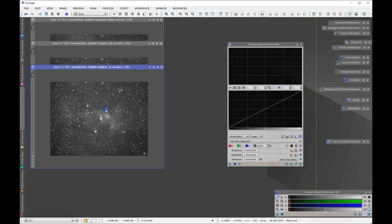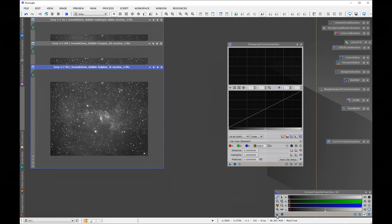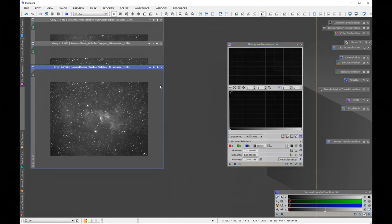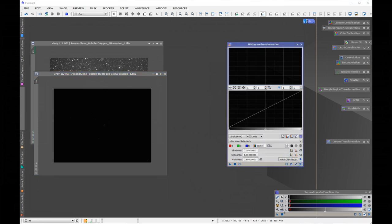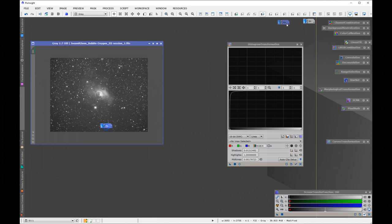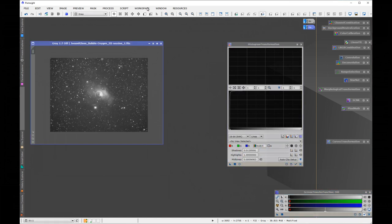I'm not going to do anything fancy — just use the screen transfer function for each one. Press F12, it cleans it down, apply the transfer function, drag it onto there, press F12 again to get rid of it, then drag that on top — that's stretched. Next I do the Ha: put that one there and drag it on top. And last but not least, refresh, stretch it, clear it off, drag that onto there, and drag it onto the image. All three images are now stretched.